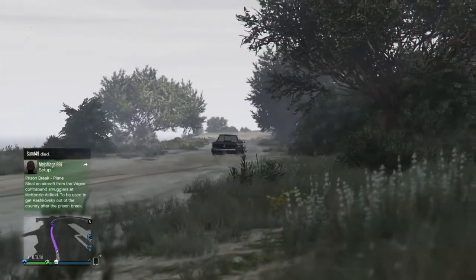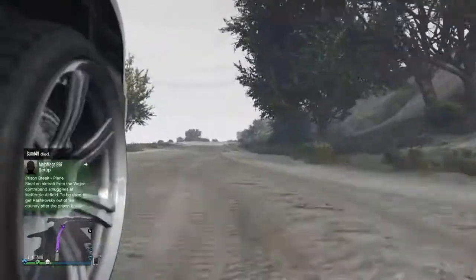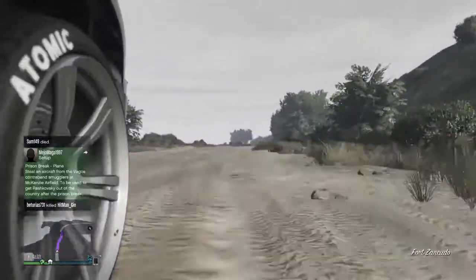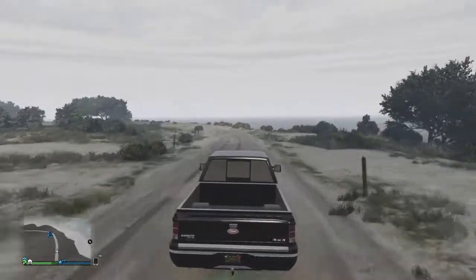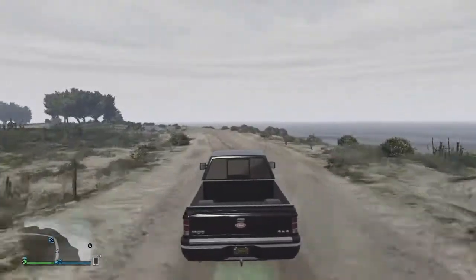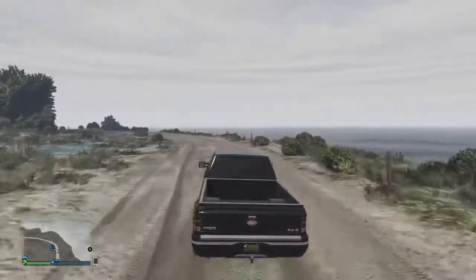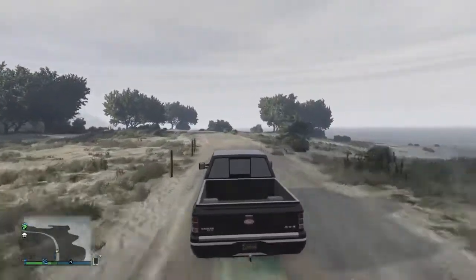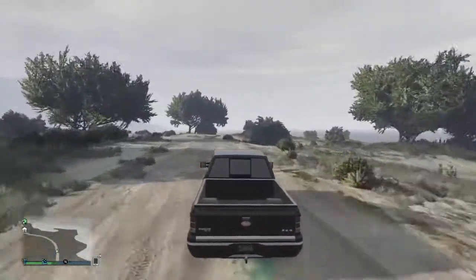This is probably the quickest way — it might take you a couple tries. What you're gonna do is go to that little outskirt of the airfield, then get in a Vapid vehicle. It has to be a Vapid vehicle; it doesn't matter which one as long as it's a Vapid. Usually the taxi is the easiest one to get a hold of.